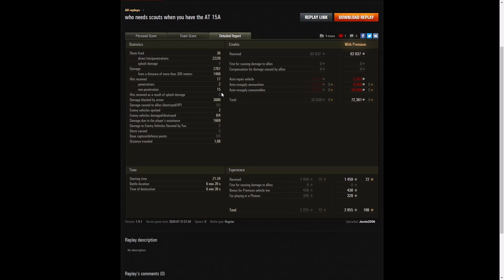15 non-penetrations — most of those hitting the front plate of the tank, which is very strong, so the shells were just bounced off or absorbed. 3,600 hit points of damage blocked by armor. Two enemy vehicles spotted, eight enemy vehicles damaged, four killed, and 1,669 hit points of spotting assist.